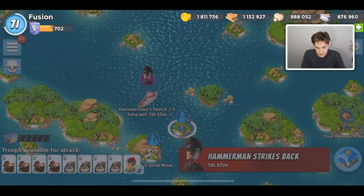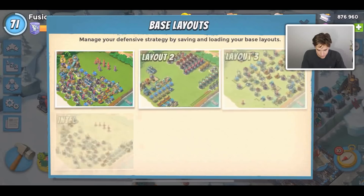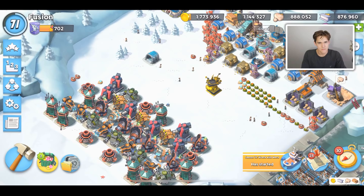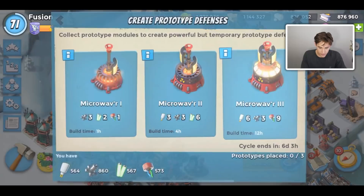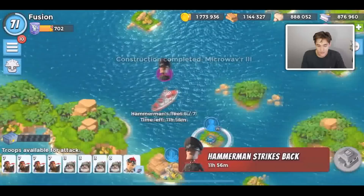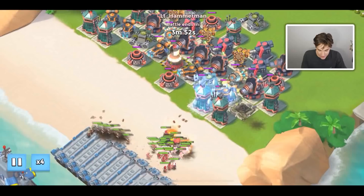We just defeated stage number five using my normal base design. This next stage we're not going to be able to take out, so we're actually going to redesign our base and load up our Hammerman base design. We have this new Boom Cannon — that goes to show you I haven't played this since the new HQ24 update, which is crazy. We're going to drop down a Microwaver because I saw Hammerman having 400-plus Riflemen. We're going to have to readjust where the Microwaver goes — I'm just going to stick it in the center and hope we can win.